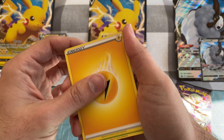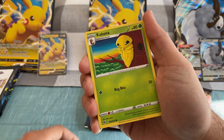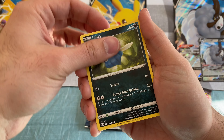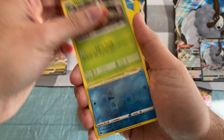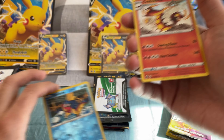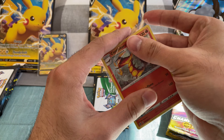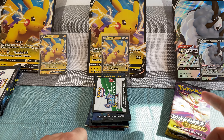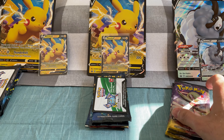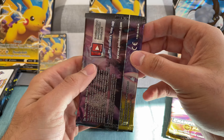Lightning Energy, Beedrill, Milo, Absol, Kakuna, Trollish, Hatina, Inkay, Weedle. Reverse is Carvana, and Cinescorch for the first holo. For the Champion's Path — if you guys didn't see one of my previous videos — I pulled the rainbow Charizard out of it, out of a double box actually.